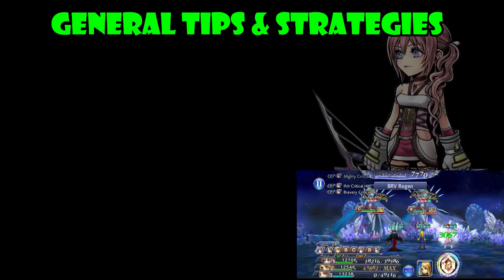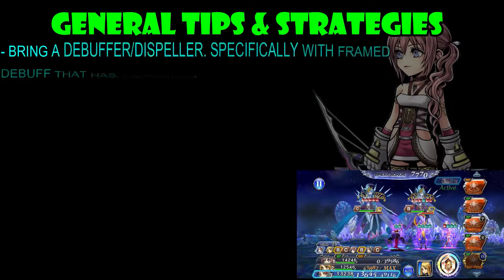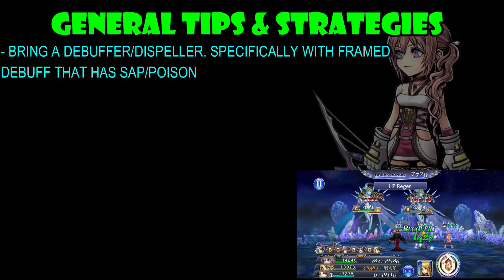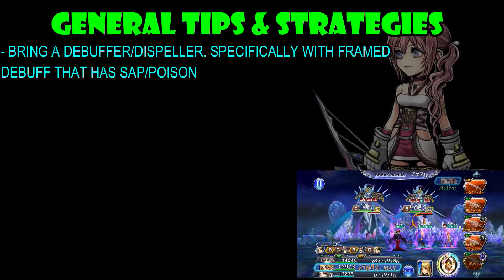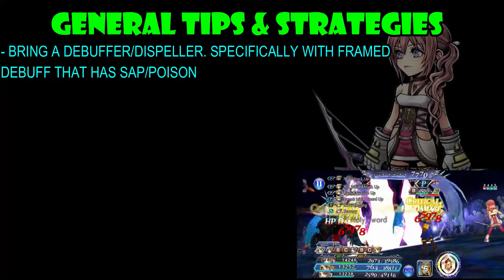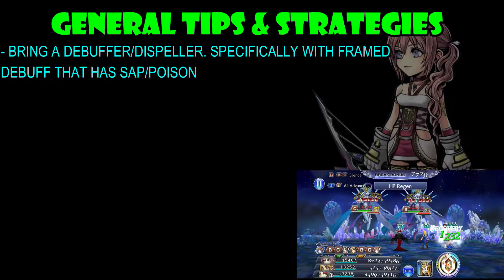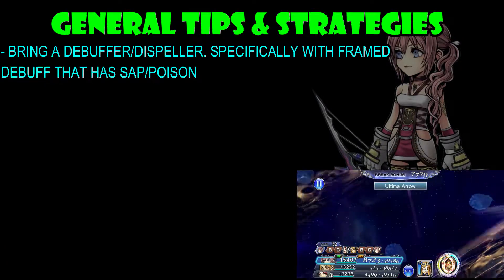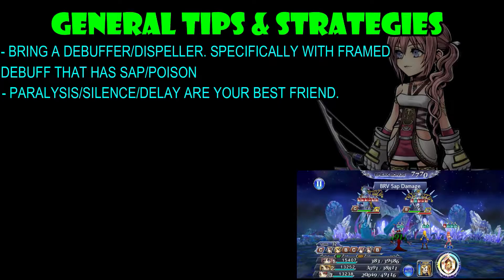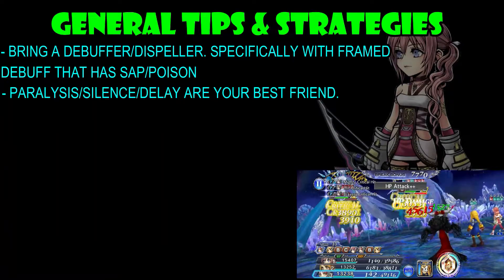Now let's talk about general tips and strategies for this fight. The first is to bring in a debuffer slash dispeller — specifically people who have frame debuffs with a sap or poison effect, like Serra, Ultimecia, and even Kefka to a certain point. Next, Paralysis, Silence, and Delay are still your best friends here. They will work on Shiva, giving you extra turns so you don't get killed.